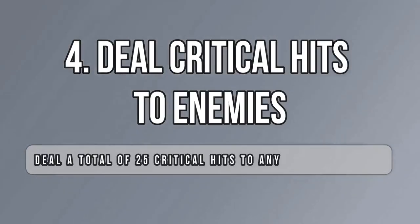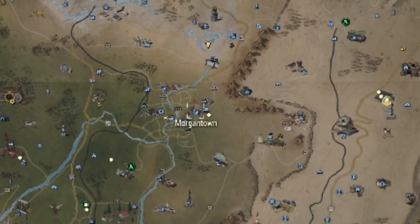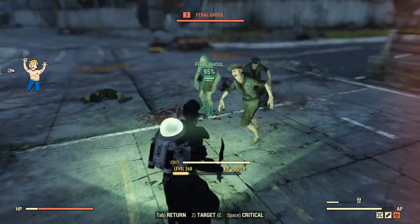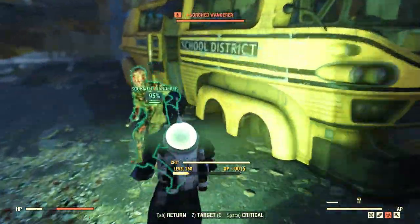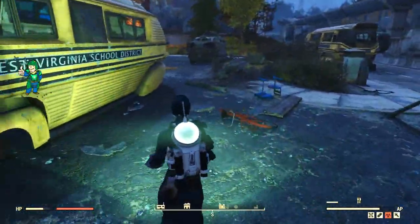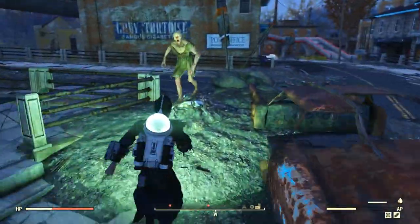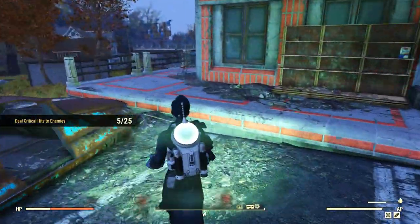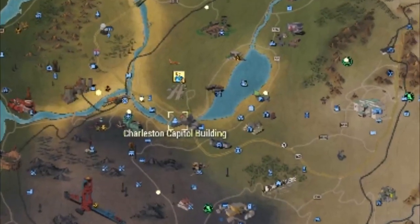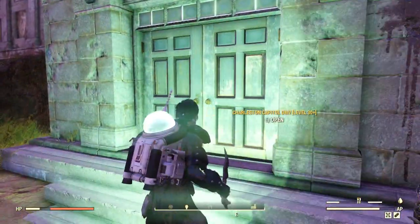The next challenge is dealing critical hits — you get 33 atoms for landing 25 critical hits on any enemy in Appalachia. I started at Morgantown, which is filled with low-level ghouls. They die easily, but it takes about two or three enemies to fill the crit bar, meaning you need three or four enemies per crit. After clearing the town I moved to Charleston Capital Building, which was reworked and now has a lot of ghouls.